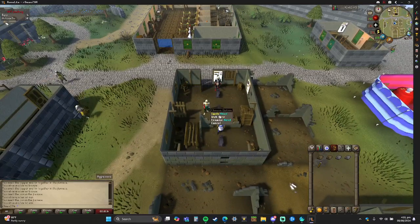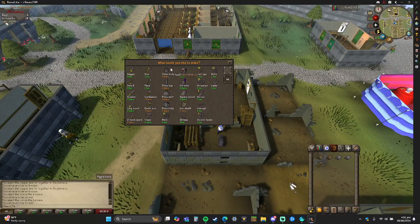The anvils are right here. You just click it, smith it, and this menu will pop up. You need a certain number of bars to make certain items. If you want to make armor to kill monsters or do slayer, you only need one bar for things like a scimitar. A longsword needs two bars, and so on. A platebody needs five bars.